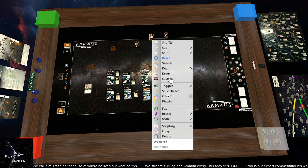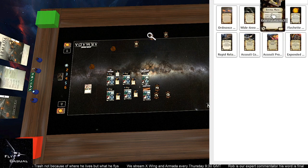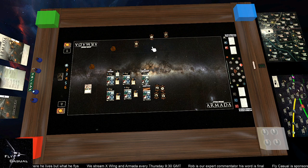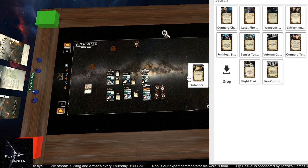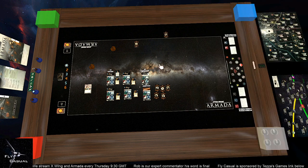We need a Weapons Team — searching for Ordnance Experts, and there we go. Lastly we just need the Titles. We don't need the upgrades bag anymore so we'll discard that. In the titles bag we've got 60 titles. The first one I'm looking for is Admonition. The other one we need is Gianna's Light — there it is.